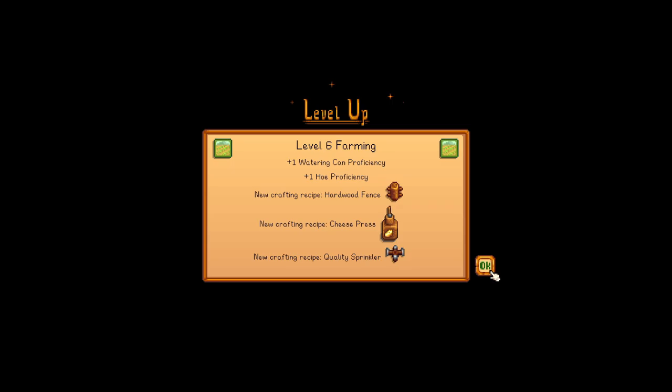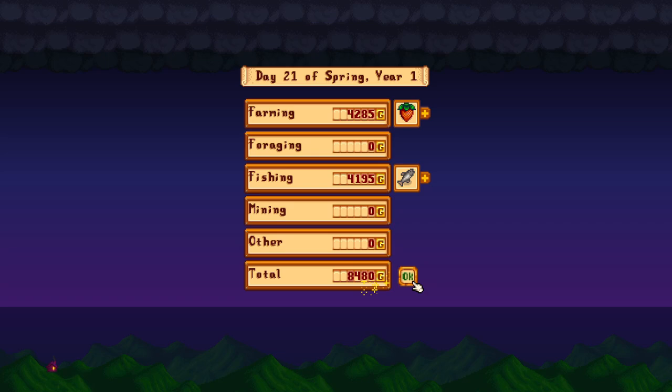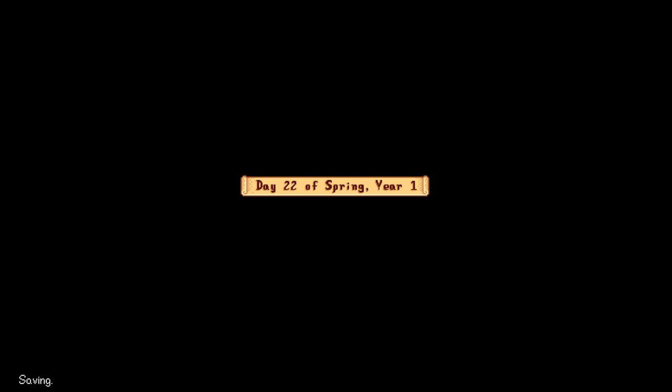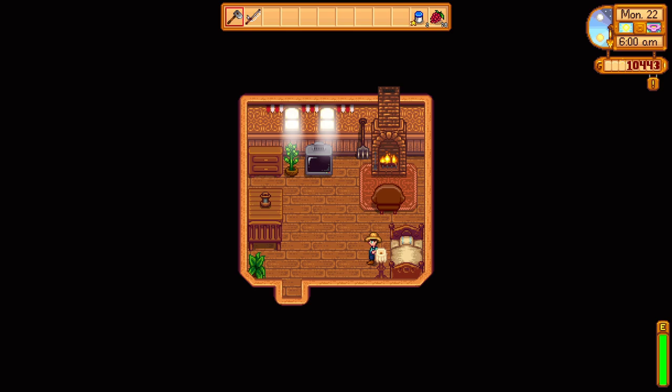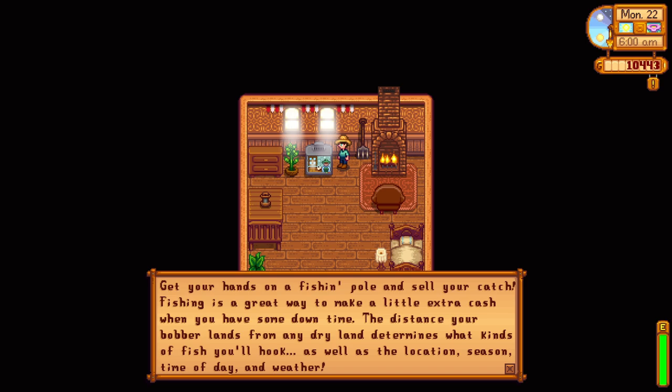Time for bed. We got a ton done: we leveled up farming, we got the cheese press, there's the quality sprinkler - excellent. And we leveled up fishing, we now have the deluxe worm bin. Let's look and see what it takes to make some of this stuff. We made a lot of money - look at that, over 8,000. Pretty great. Keep in mind we are on half income, so that would have been 8,000 from fishing and 8,000 from strawberries otherwise - should be 16,000. That's a lot for spring.